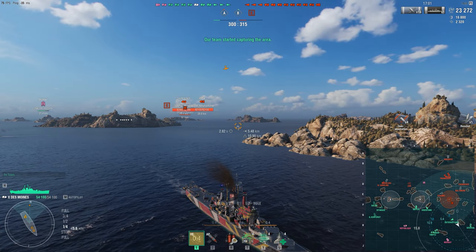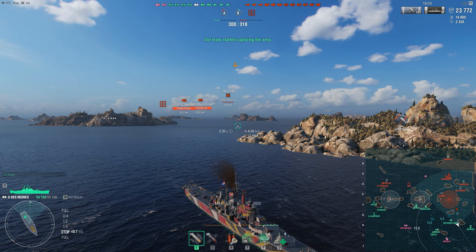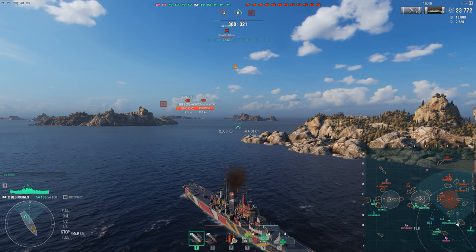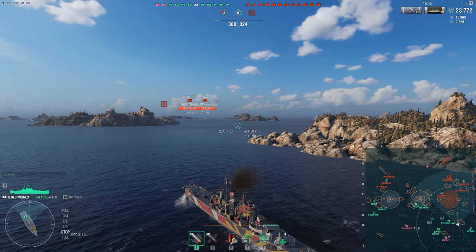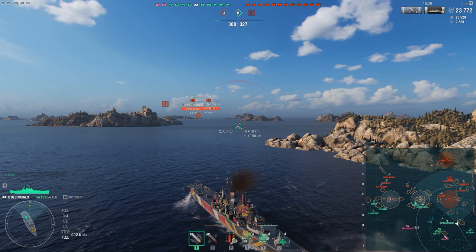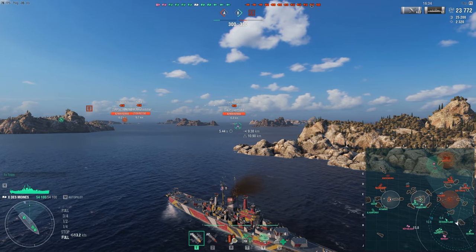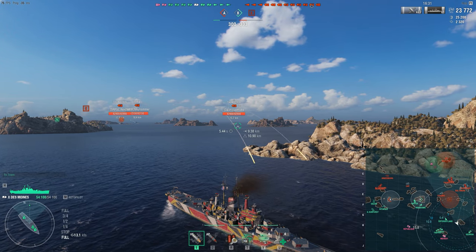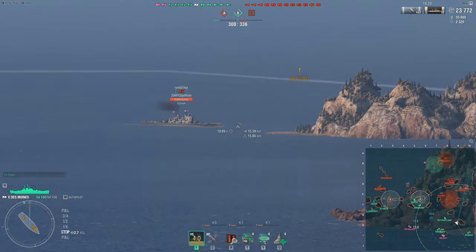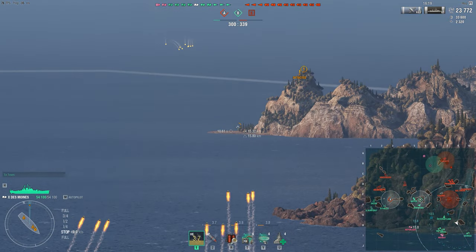Now we are in relative cover, facing away from the enemy, and meanwhile the Baltimore on the other side has been doing the exact opposite of what you want to do as an American cruiser — sailing around in the open and exposing her broadside to several enemy ships. With a little bit better aim we could have punished her really hard for her reckless play. We are now basically in the perfect position to stall the enemy push, so I am reversing and start to take potshots at one of the Thunderers. I will be completely stationary in a few seconds, because I want to bait the Thunderer to shoot me, and as soon as she shoots, I will take advantage of Des Moines' unique upgrade that enhances her acceleration significantly and accelerate into cover again.